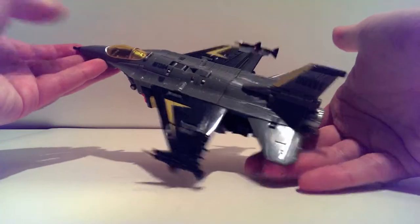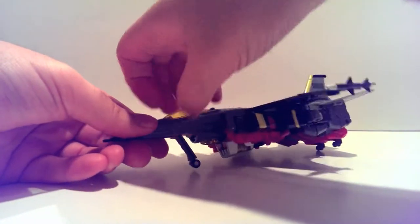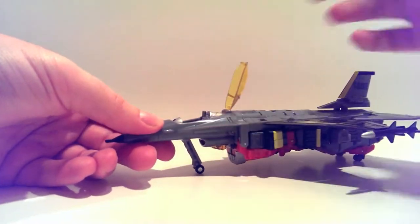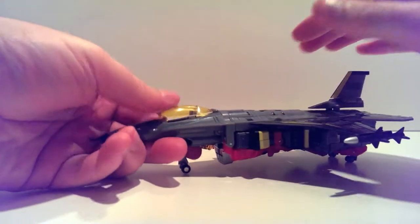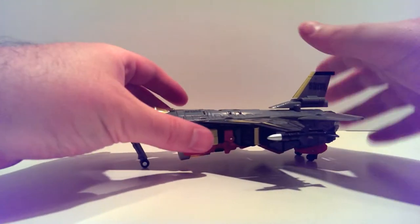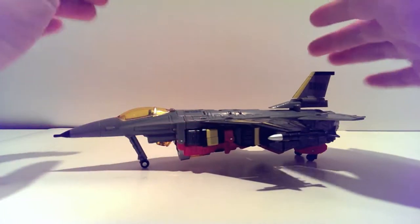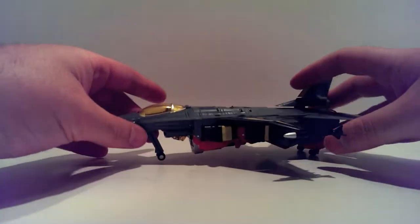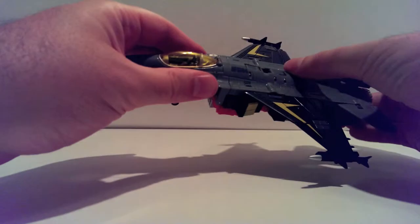The canopy opens, much like the others. He's similar to Eagle and his transformation is very similar to Eagle's, but it is mostly a pretty extensive remold and retool. Let's get down to the transformation.